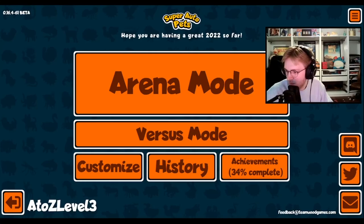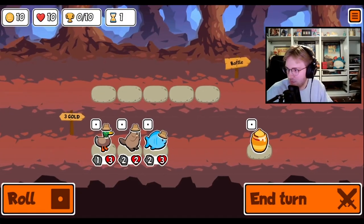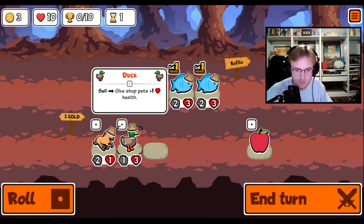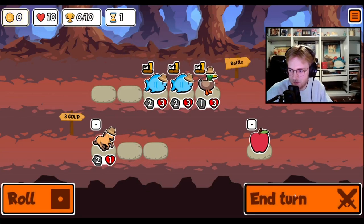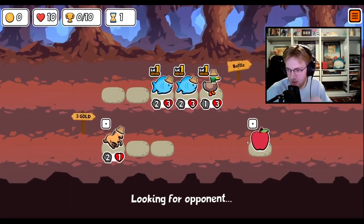Hey everybody, I'm unlocking every sticker and badge in Super Auto Pets in order from A to Z. Today we're going for the Elephant, which before each attack, will damage the pet behind it. As you can imagine, this typically isn't a great ability, but there are a few pets that can benefit off of this. Pets such as the Blowfish, Peacock, and Camel all have abilities that trigger after being damaged, so if they're only taking one damage from the Elephant each attack, this can potentially be an extremely strong combo.